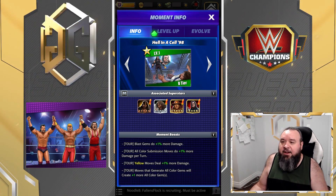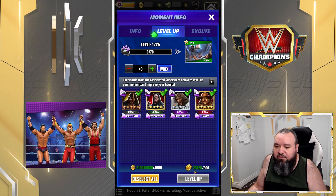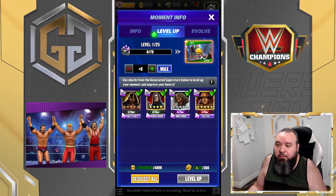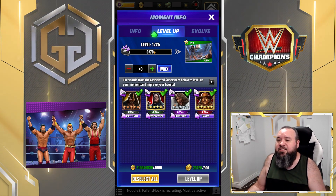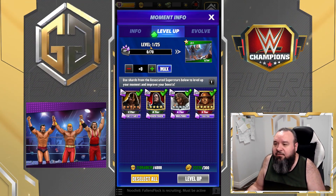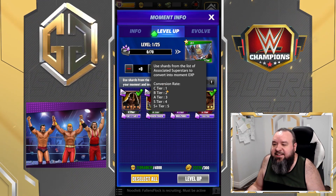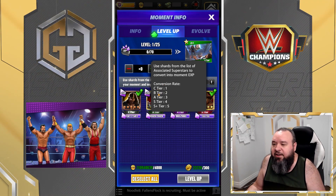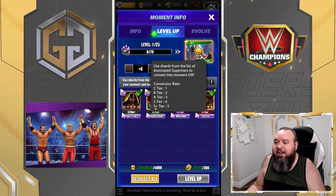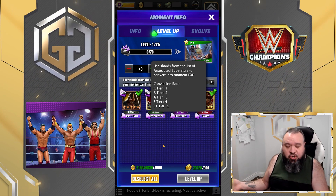To level moments up, you need two things: coins and moment coins. Actually, you also need a third thing — shards. You don't need a huge amount, but for example at level one you'll need 70 shards. A C-shard counts for one, a B-shard for two, an A-shard for three, an S-tier for four, and an S-Plus shard counts as five. I'd recommend using the lowest shards since they're worth the least.